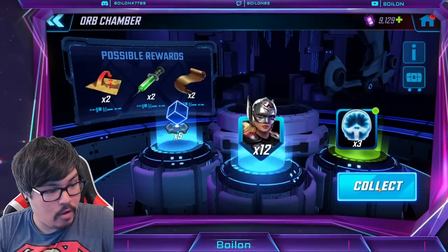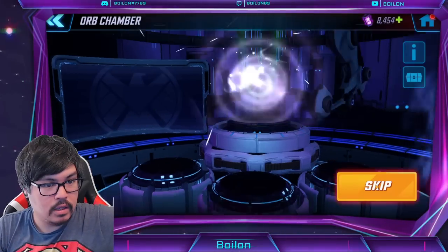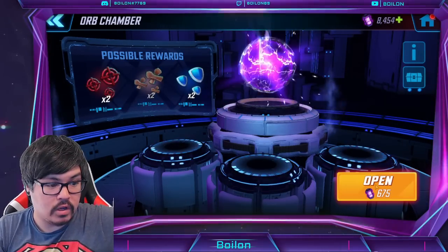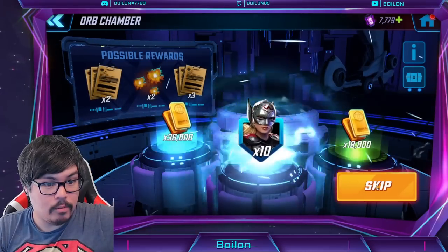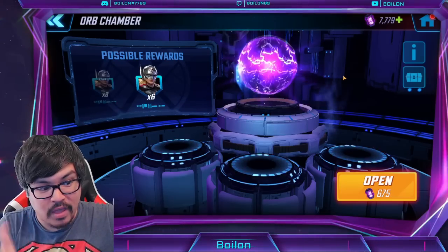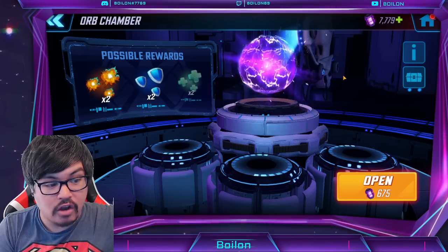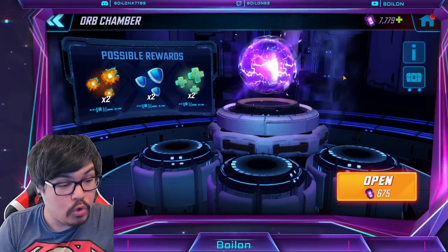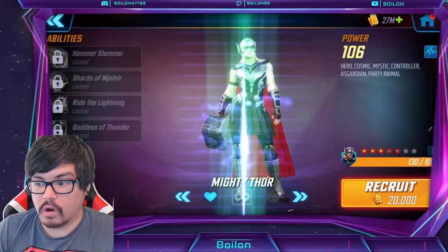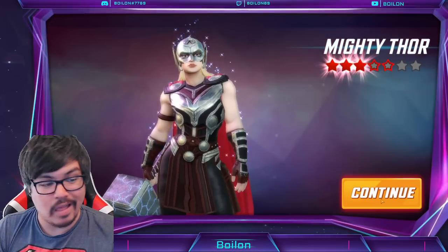We got a blue 12 — that cuts off an orb, so that's 114, 16 more shards. We're at 120 — two more orbs at a bare minimum. We got a 10, that's exactly how much we need — 130 shards! I'm going to stop there. We're at 7,700 cores remaining, meaning I spent just under 7,000 cores to get here. That was some really stellar luck. Now we're going to unlock her, build her up, and then take a look at Mighty Thor before we do the gameplay section.